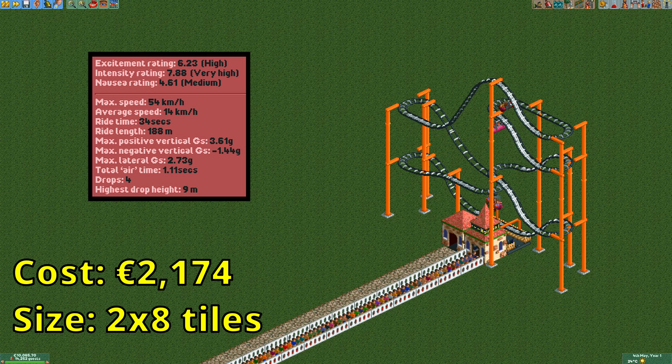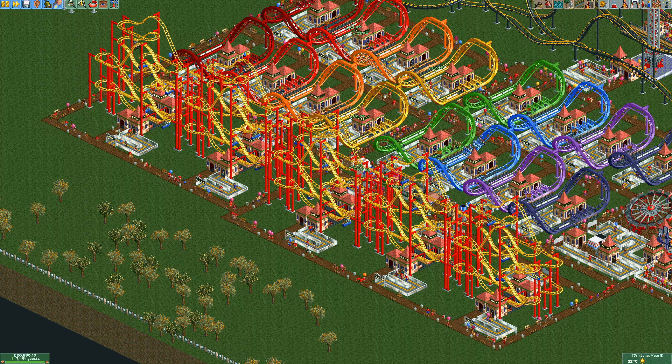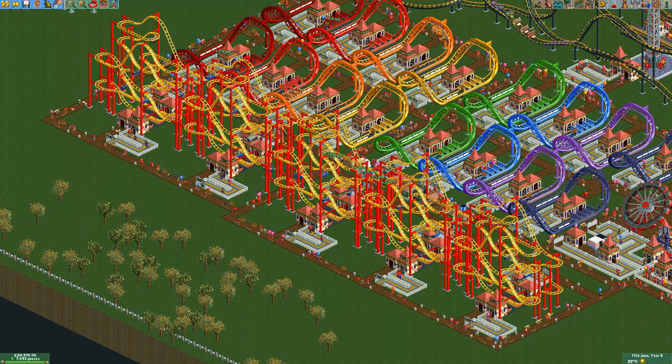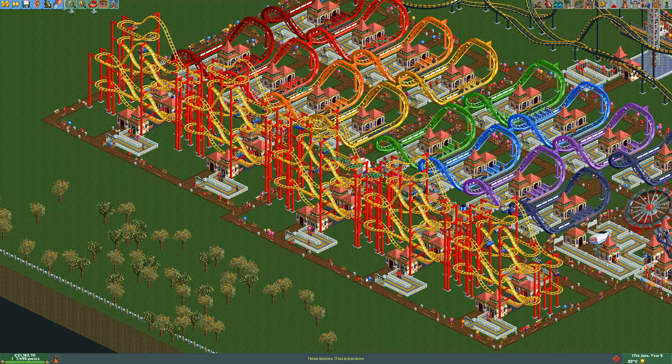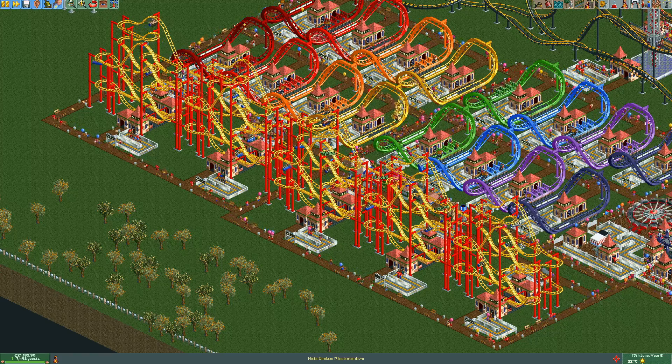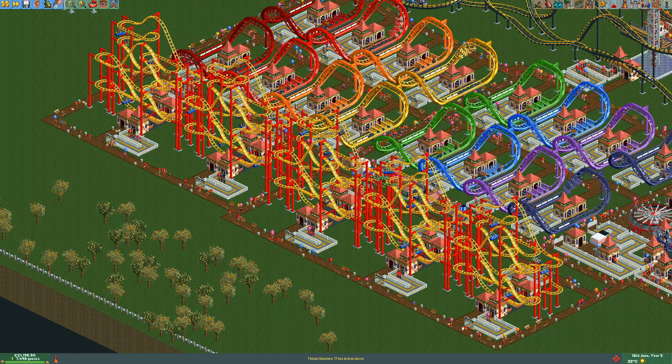The next design is a bit more expensive but uses up even fewer tiles than the previous design, at a measly 2x8 tiles. The higher cost does come with higher stats, so it's not wasted money. Because of the short station it does have a lower throughput, but if you're spamming around 10 of these, they're unlikely to all be popular enough to constantly have guests coming in, so the lower maximum throughput matters a lot less.